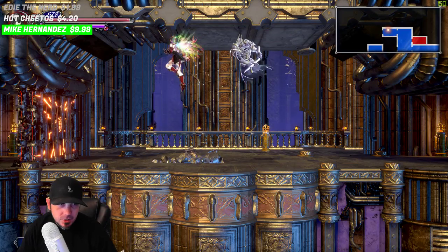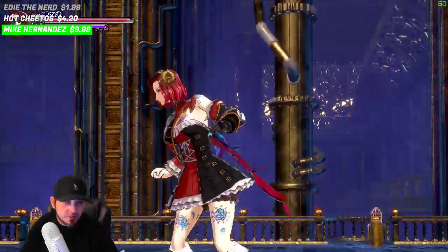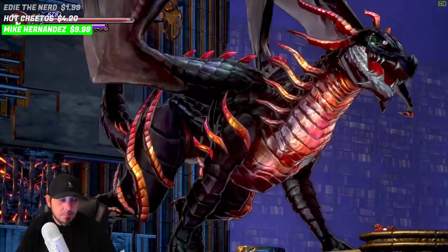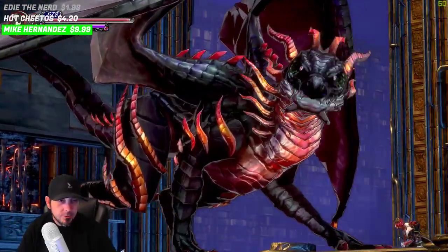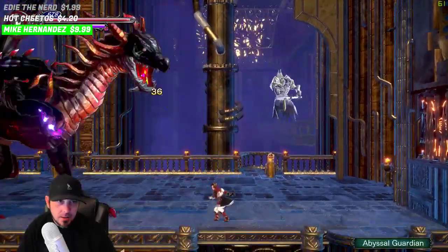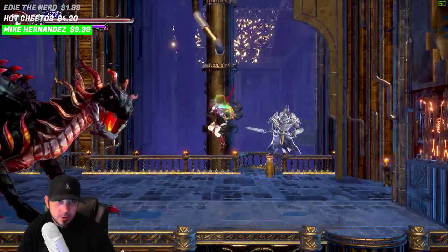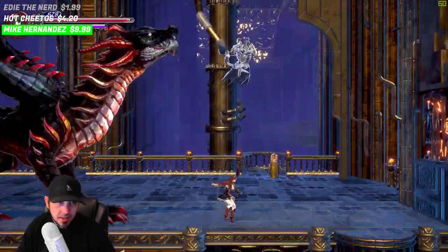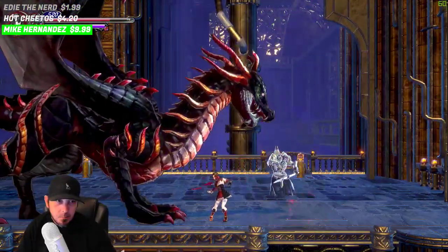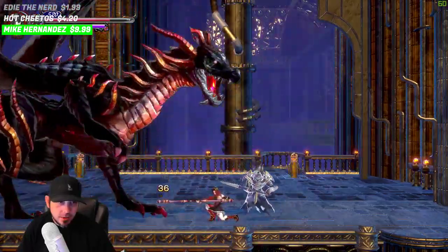This is the entrance to the dragon boss. Whenever you go in to fight him, here's my strategy. At first I was nervous — it's a giant dragon, I was kind of low on supplies, I didn't want to get killed. I was trying to avoid his attacks and hit him in the head, which seemed like the right thing to do, but it's not. The real strategy is to crouch right here underneath his head.